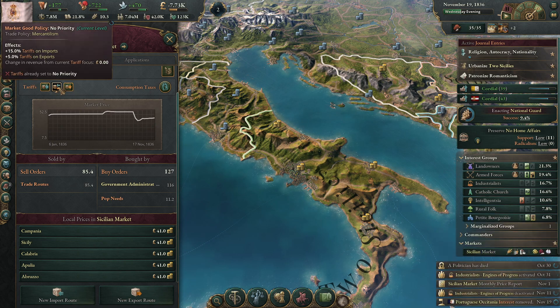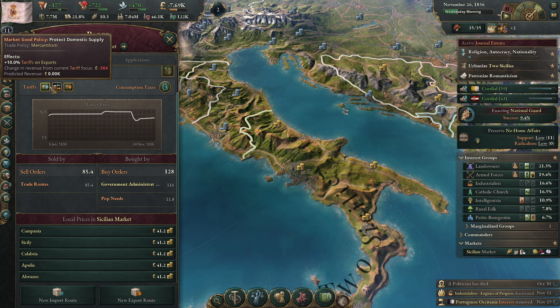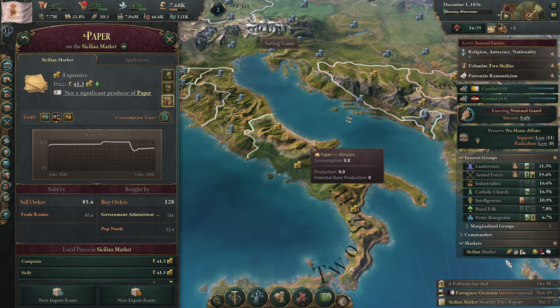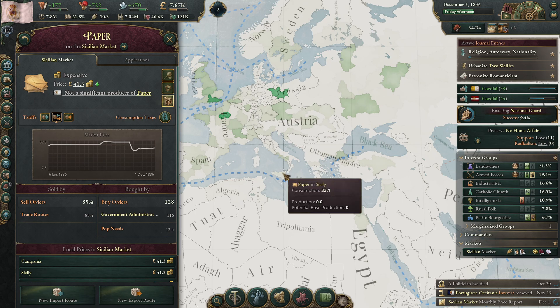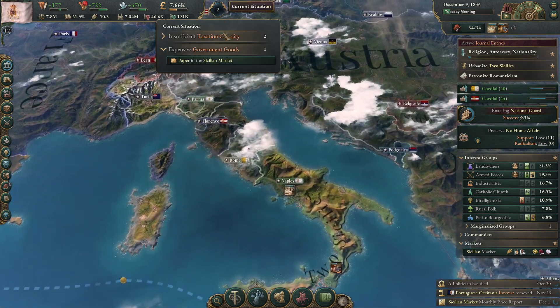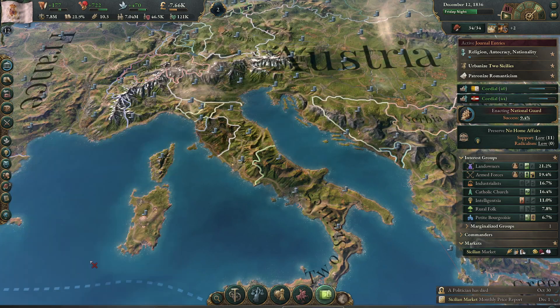Do I want to encourage exports? 10% on exports. I don't think we need to worry about that too much. By the way, look who's using all this paper — I'm not even using that much paper. It's really Berlin that's taking all the paper right now, but I guess we can maybe try to get like another import route.